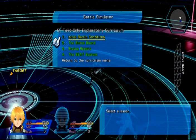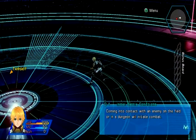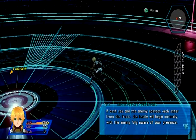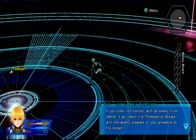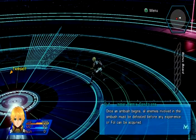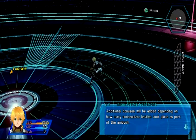Initial battle conditions - unlike Star Ocean 2, you see enemies coming on the screen. Depending on how contact is made, initial battle conditions will change. If both you and the enemy contact each other from the front, the battle begins normally. If the enemy hits you from behind, it's a surprise attack and enemies begin with partially charged rush gauges. If we sneak up on the enemy from behind, it's a preemptive attack. An ambush can chain multiple enemy groups together.